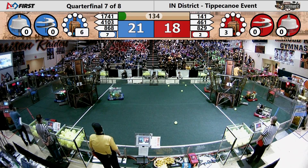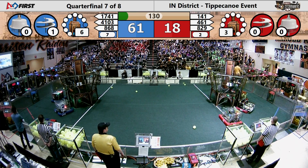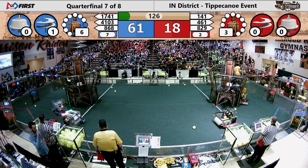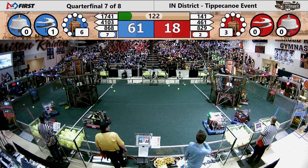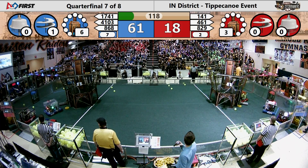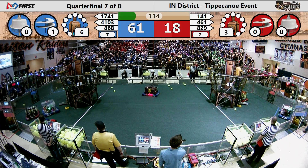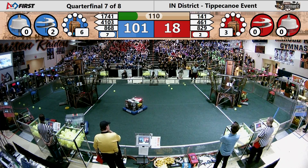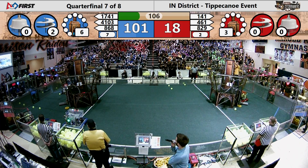Many high-efficiency goals, and there's a low-efficiency one sneaking in there as well — six and some change match points. The Blue Alliance score is currently 61, and the Red Alliance is 18. The Red Alliance has still not been able to put the gear into the center of their airship. Not entirely sure what they're waiting for. 101-18 is your current score.